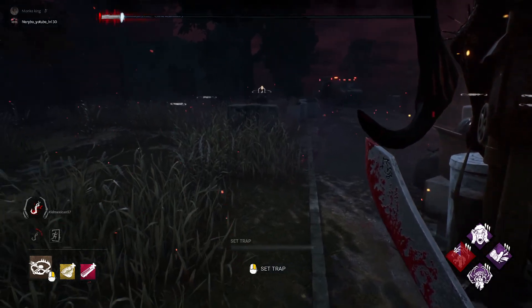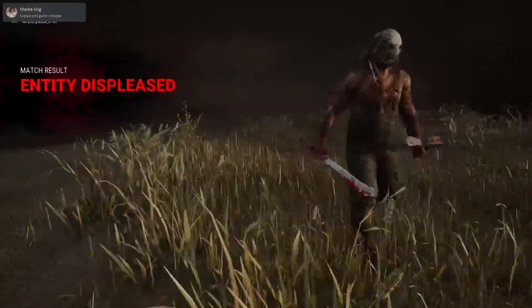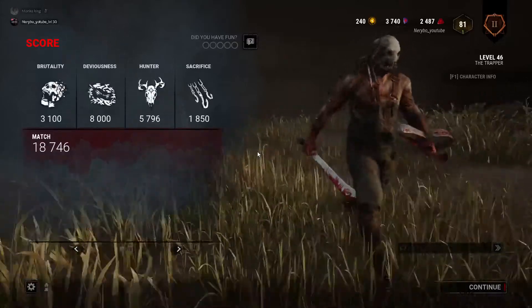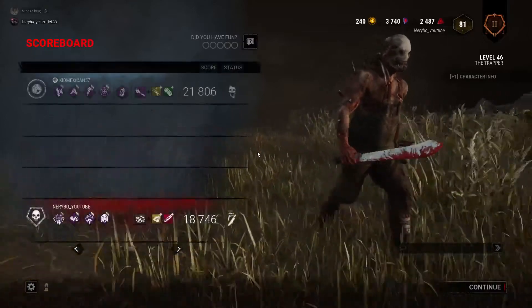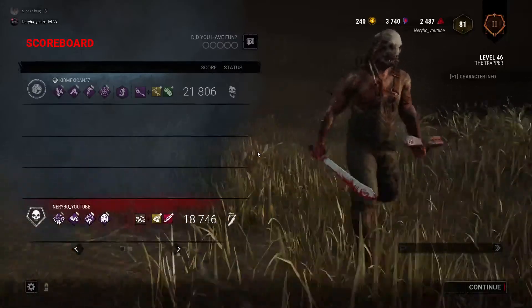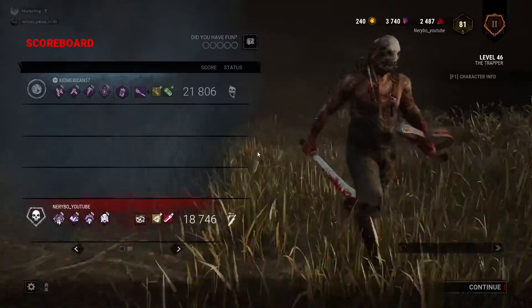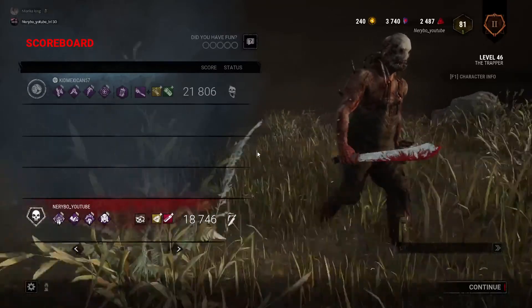I hope this video was helpful for you guys — if it is, like and subscribe. Also, the timer you see running down — if time runs out and survivors haven't escaped, they die when the timer ends. As the killer, when the end-game collapse triggers, make sure as many survivors as possible are still in the game and haven't escaped. If they escape, they survive and you lose.